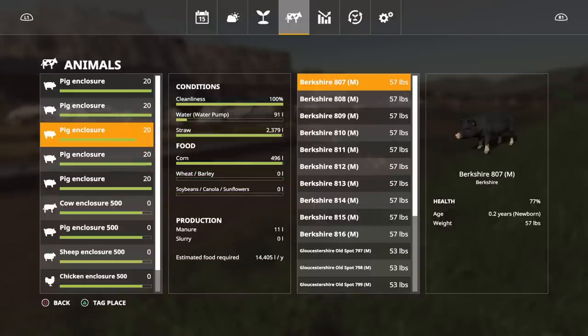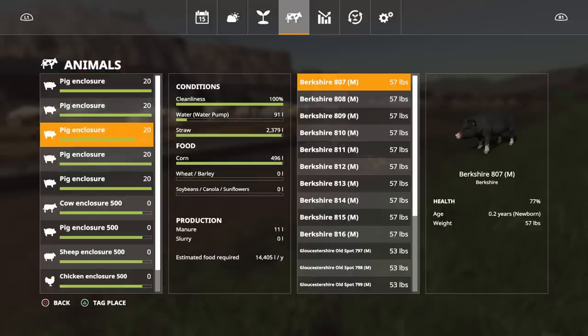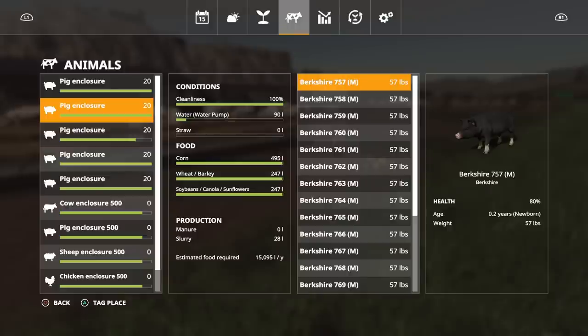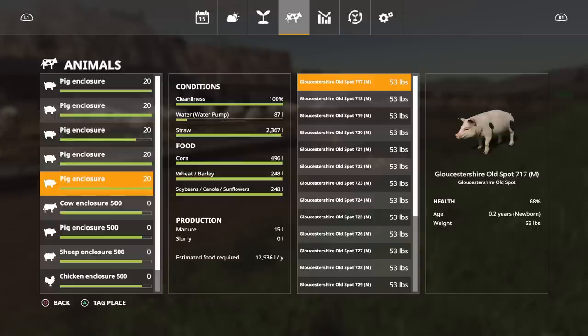Interestingly, the health starts at 80 percent. Both of my Berkshire pens are at 80 percent health. My pen with the mixed animals that only has corn is at 77 percent health. Weirdly, my Gloucestershire Old Spots without straw are at 80 percent, but my Gloucestershire Old Spots with straw are at 68 percent.